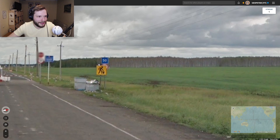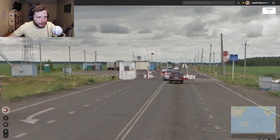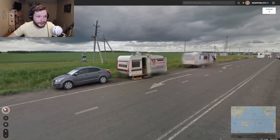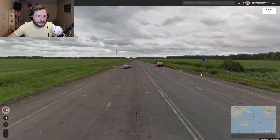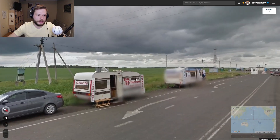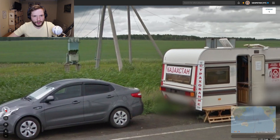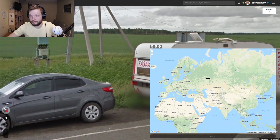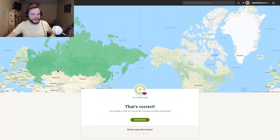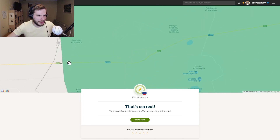What else do we have? This looks like... Wait, is this a border? These are Russian signs, Russian plates, Russian flag there. This is a border. Border with which country? Well, this is the Russian car. This must be Russia. Kazakhstan. I'm guessing this is a border with Kazakhstan. Let's go Russia. It was the very, very border with Kazakhstan. Indeed.